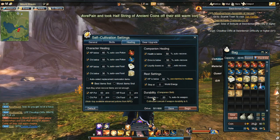Also worth noting: if you have a companion skill to repair, you can also automatically repair your equipment.